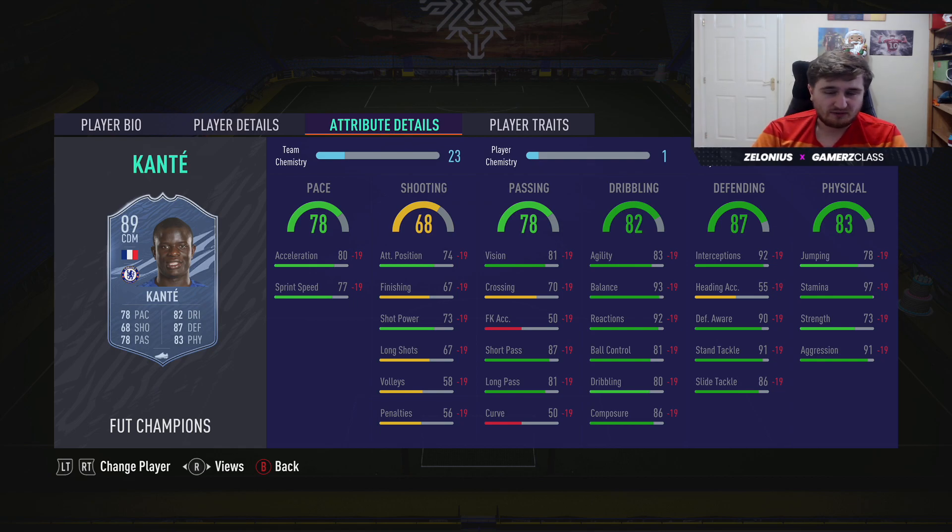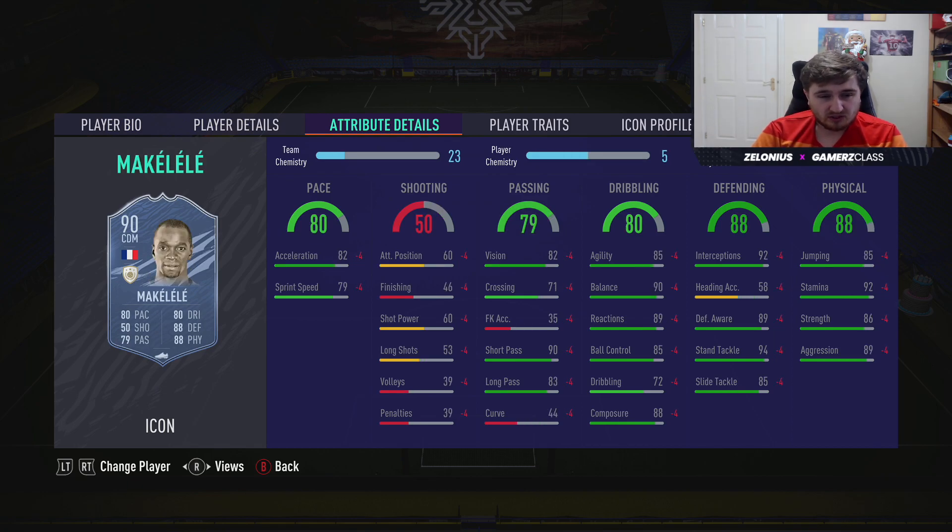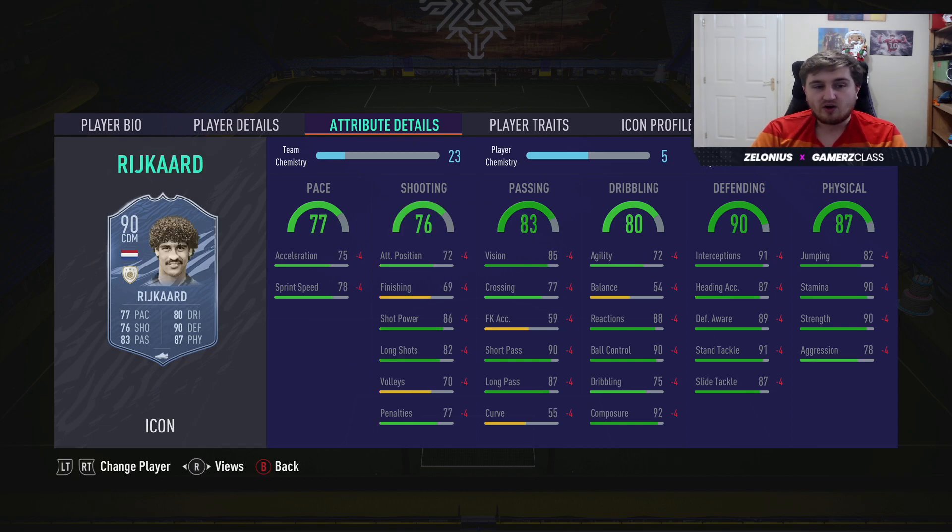You can always go for the cheaper Kante version. Petite — I'm going to have plenty of icons in this list because prime icons tend to be pretty usable. I don't love Petite — the lack of a four star on either weak foot or skills lets him down, but as a destroyer he'd be pretty good. Makelele is an out-and-out defensive-minded midfielder, good, just a little bit limited going forward.